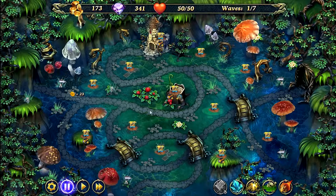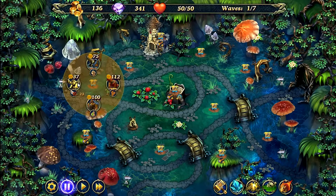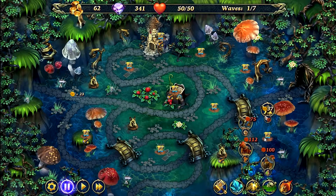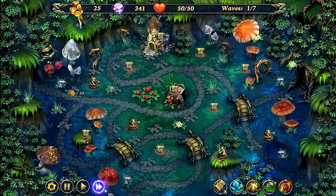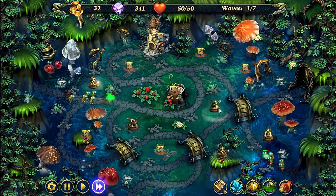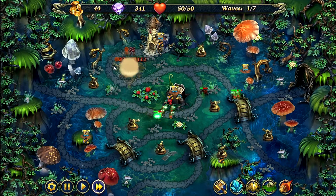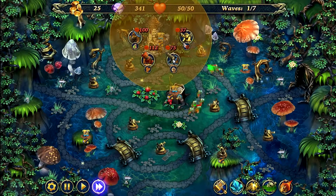So once you have all three of those unlocked, you're going to place two dark towers here — one there and one there. And you're also going to place two dark towers down here. And you're going to fast forward. As soon as you have enough, you're going to place another dark tower there, one more here, one more at the top, one more here, and a cannon on the fort.